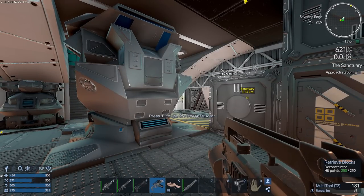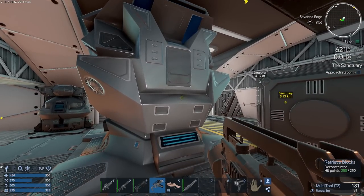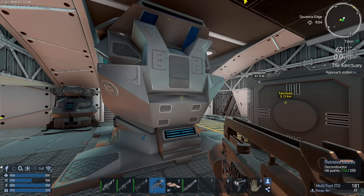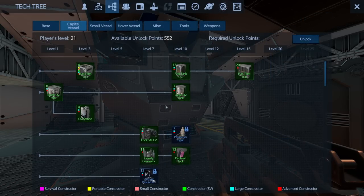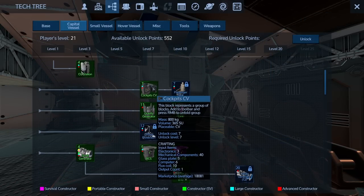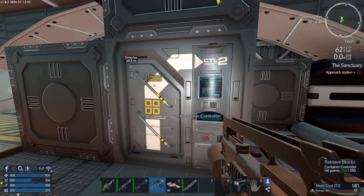Not only did I not make enough thrusters, I don't have enough neodymium to make more. I don't want to go out and get neodymium in my little crappy small vessel - I want to get this thing up there. I'm going to have to make 12 thrusters to lift this thing. My other problem is the cockpit small vessel also takes neodymium.